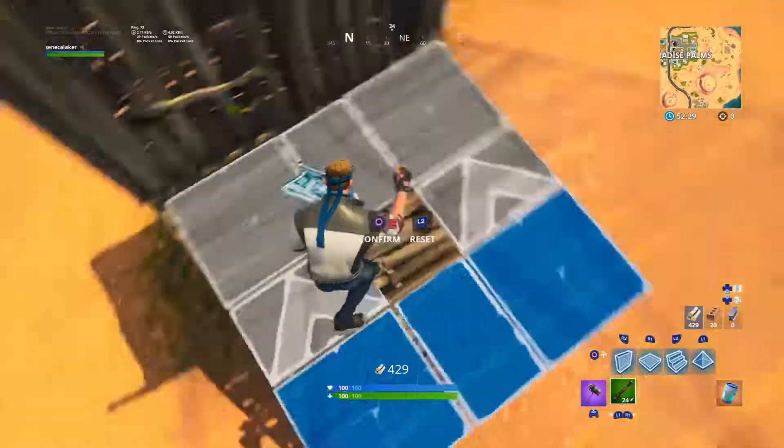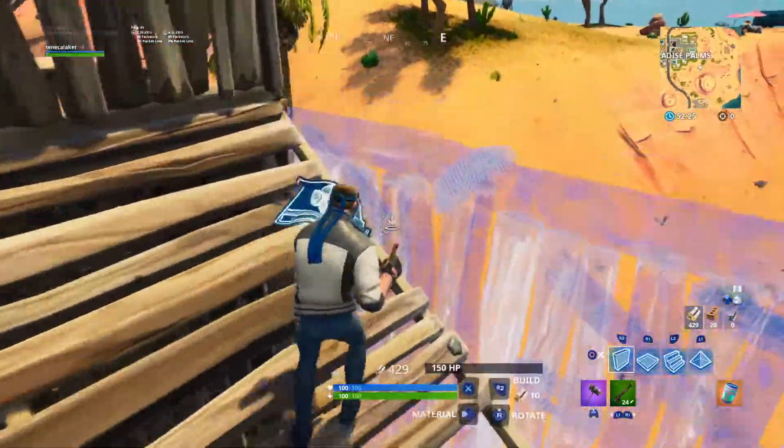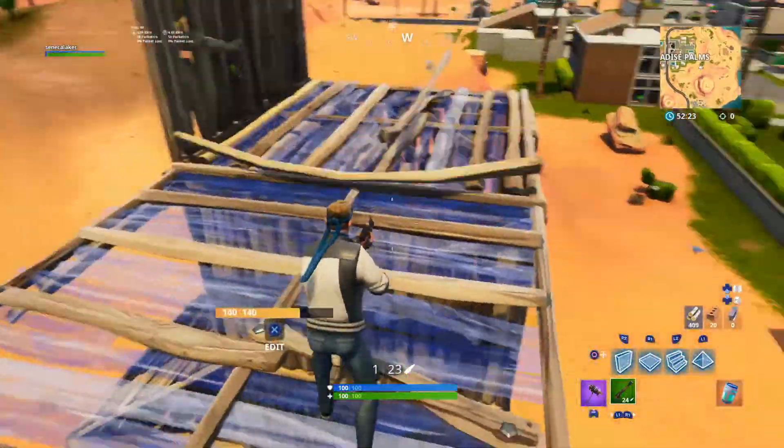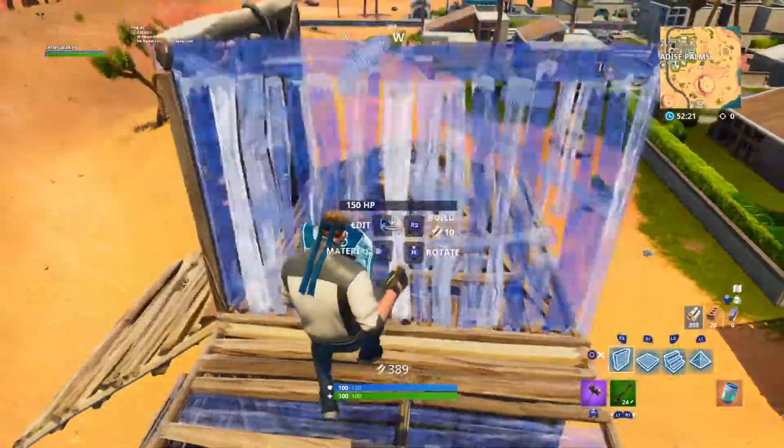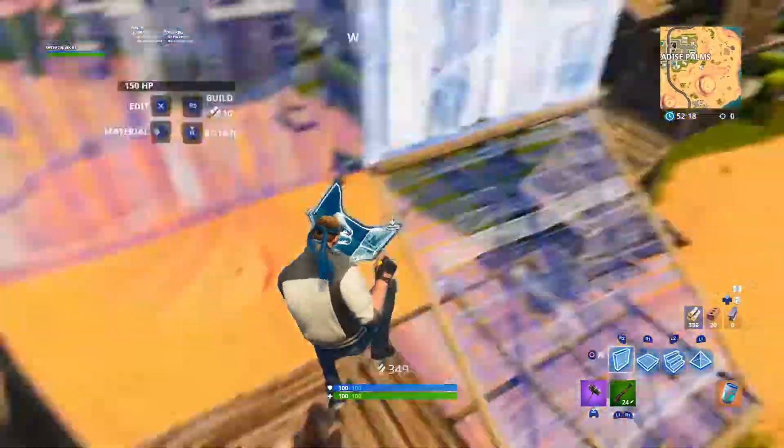So what you can do — you're obviously in a bad spot. What you can do is jump over, place two walls like that, maybe a pyramid. Then you have automatic high ground.